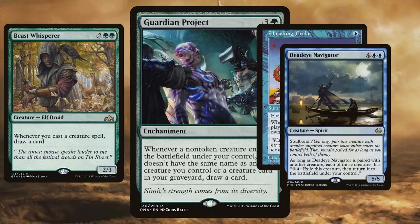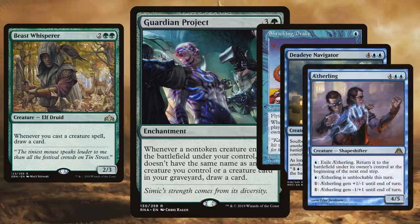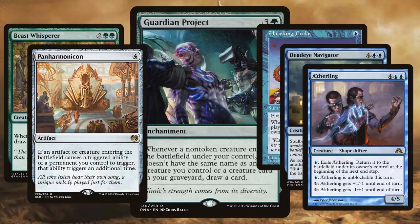Or creatures that blink themselves — Aetherling basically says pay a blue and draw a card every turn. This seems really good. But the thing I want to do most with Guardian Project is just pair it with Panharmonicon. That's the deck I want to have: just drawing cards and double triggers over and over again.